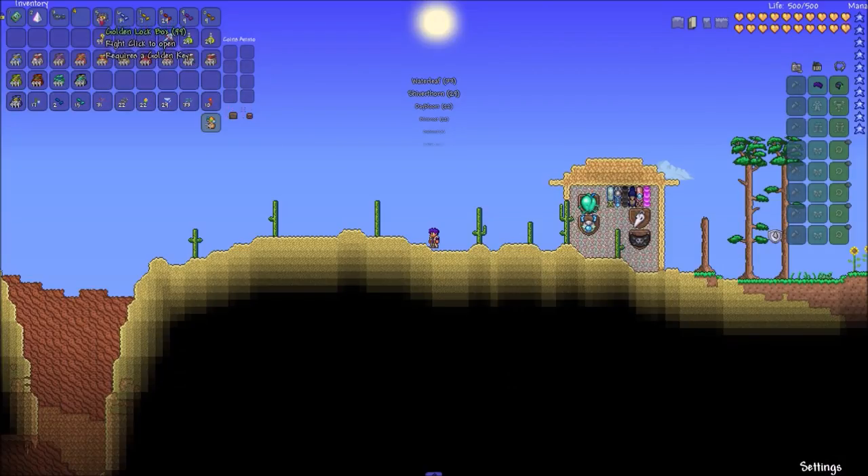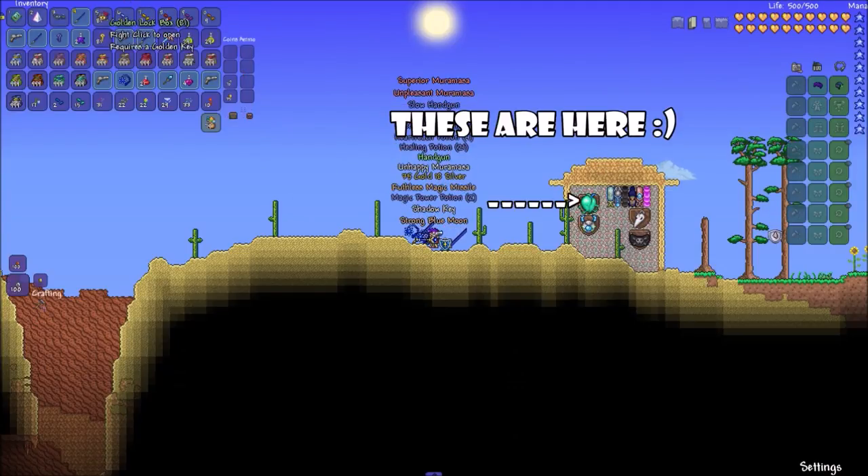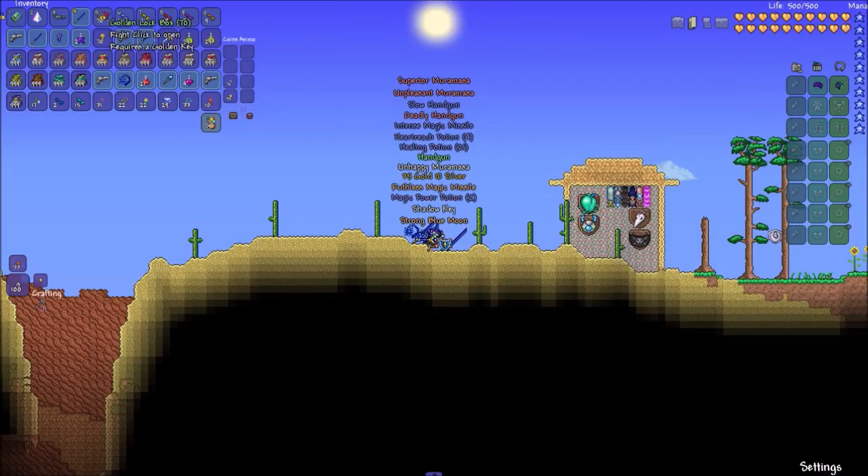First, we've got a few new trophies: the Moon Lord trophy, the Flying Dutchman trophy, and the Martian Saucer trophy. Each one has a 10% chance drop from their respective bosses.